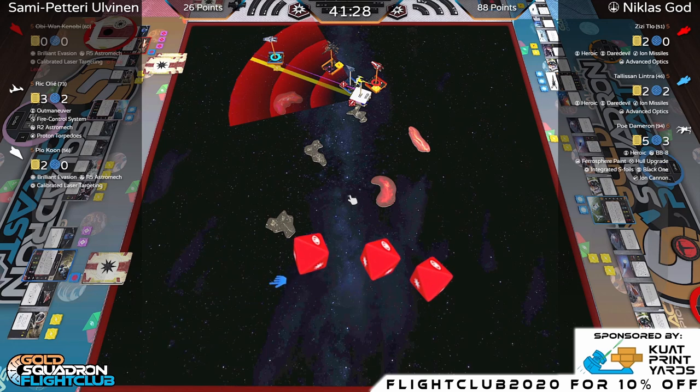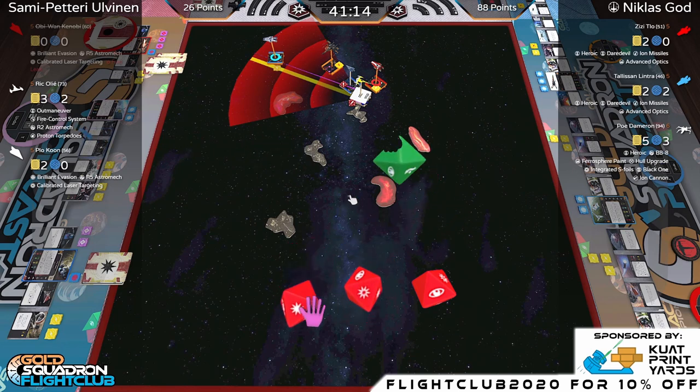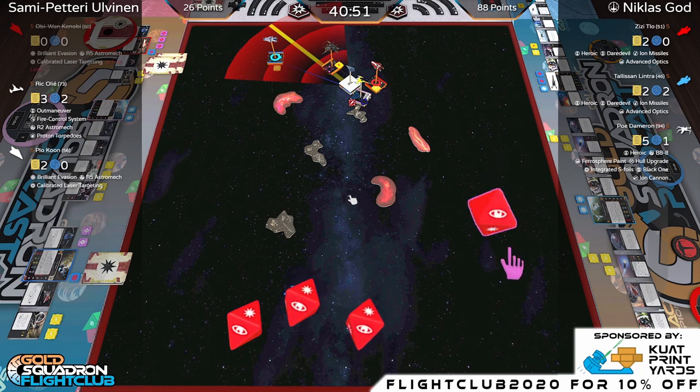Ric has a range-one shot — three dice — with Outmaneuver at least. Oh, just one hit. He has a lock out there — why not spend it for two? He does have Fire Control System. This is the turn you just spend it. He got a blank and two shields come off Poe. Now Plo Koon is up.